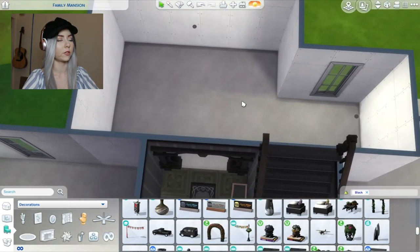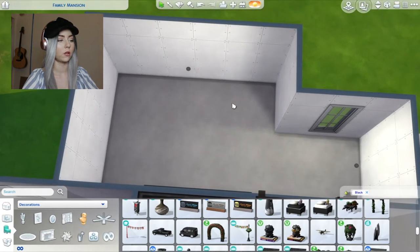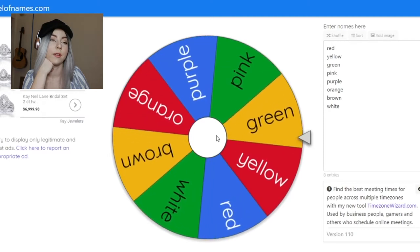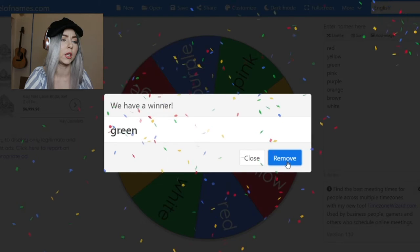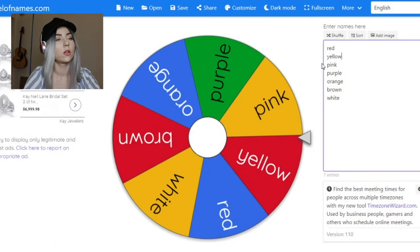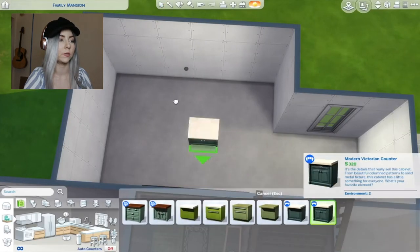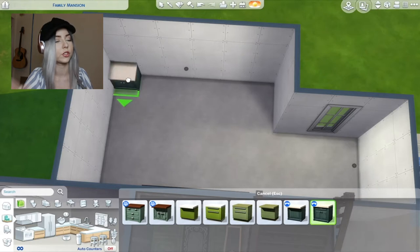Let's find out what color the kitchen is gonna be. Okay, it's like yellow... oh wait, green! You know what, green could be fun. Yeah, because we could use one of these which I'm kind of drawn to.